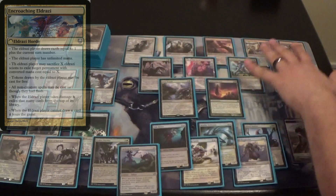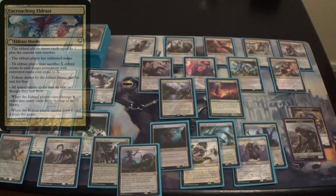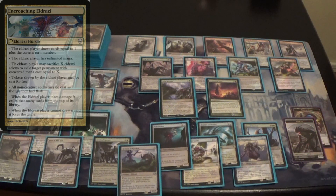We also gave the Eldrazi deck removal — lots of sorceries and instants besides our two enchantments. We're letting the player cast everything at instant speed to apply more pressure, since a lot of the good Eldrazi removal spells are sorceries. We also gave them the rule that they can hold cards in hand. Traditionally with Horde you'd just flip cards to the table, but this lets the player hold cards. They have unlimited mana so they can cast them for free, and creatures are still cast as creature spells.